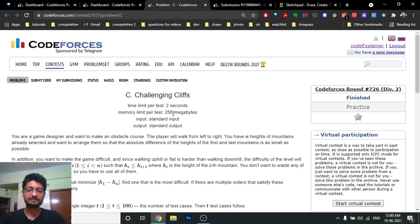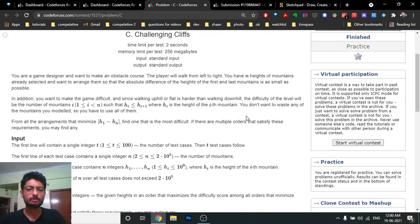Hello friends. Today in this video we'll discuss the third problem from the latest Codeforces round 726, a problem named 'Challenging Cliffs'. In this problem you are given different buildings or stacks of different heights. You have to arrange these hills or heights such that the absolute difference between the height of the first and the last building should be as small as possible.